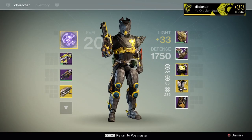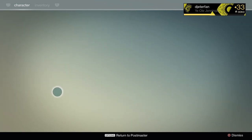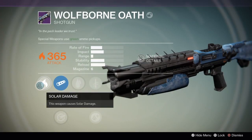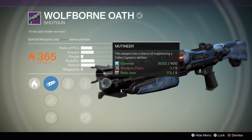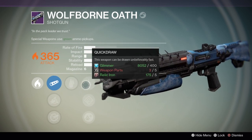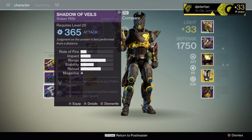Let's go into all these weapons and compare them to some of the other Prison of Elders weapons I have. First off we have the Wolfborn Oath - it's a solar shotgun with Close and Personal and Mulligan, so this is a pretty good shotgun to use in the Prison of Elders. I wouldn't really see myself using it anywhere else, but I'm definitely going to keep it and give it a try.